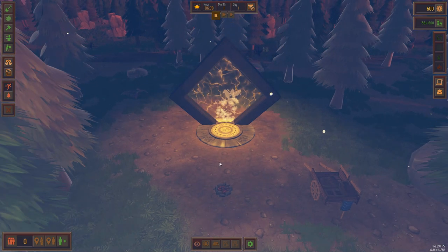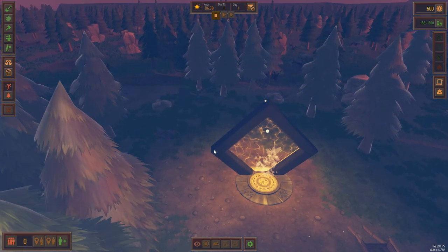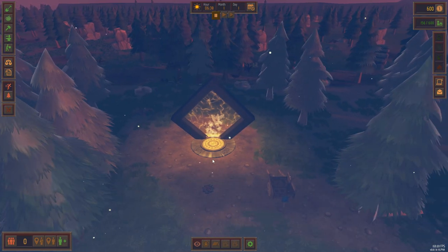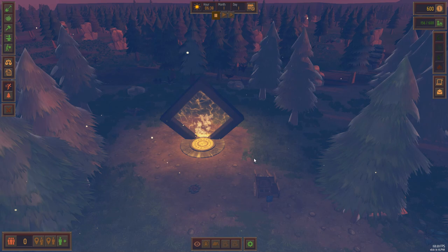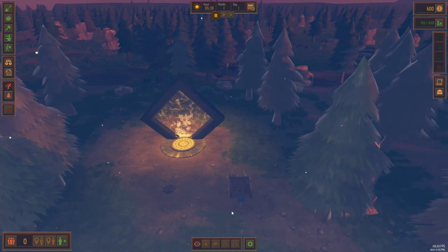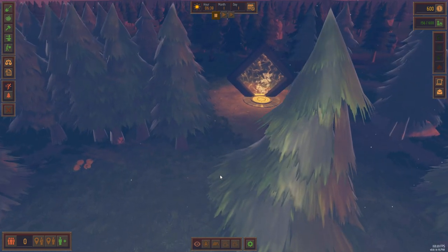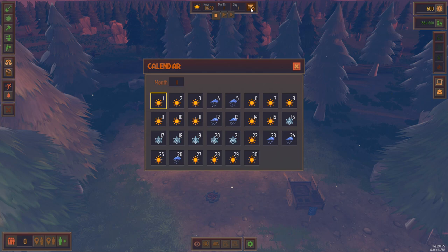Let's pause the game. This is our interdimensional portal — the place where our workers come from and the central hub of our city. Other creatures from other dimensions are going to come through and teleport in. Kind of an interesting concept for a game. This is our cart, which acts as our first storage area. If you've ever played Rimworld or Dwarf Fortress, think of this as your storage room. The first things we want to look at is the calendar — we have two days of rain on day four and day five.